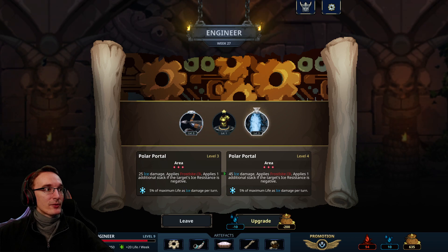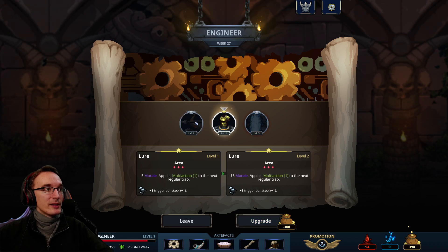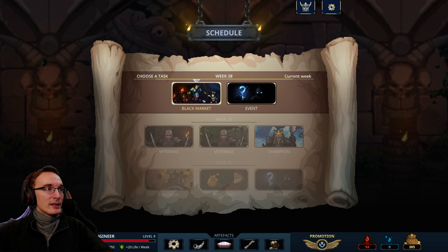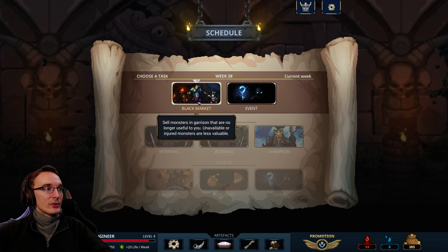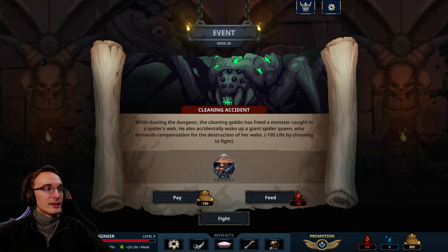Glad that we have enough tiers for this — sadly not for this one. Still good to have a level four ballista now. Still don't really want to upgrade this one, especially since the multi-action stays the same. I don't really want to sell my monsters, so event it is. Cleaning accident — we free a monster but have to compensate them. Gold, blood, or health. I kind of don't want to risk it paying with health when I'm not at full health, so I'll give some blood — we have enough of that.